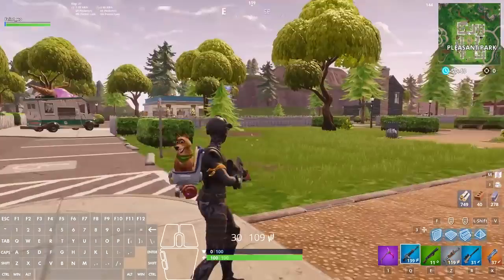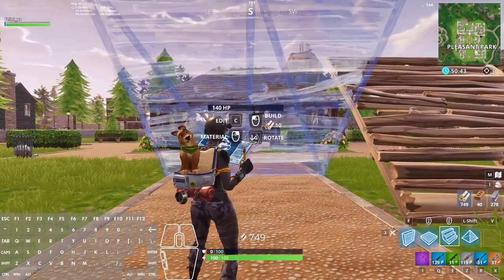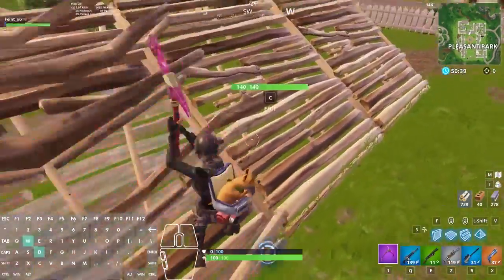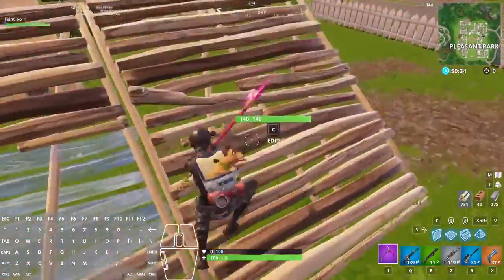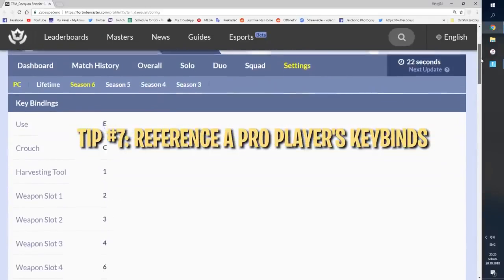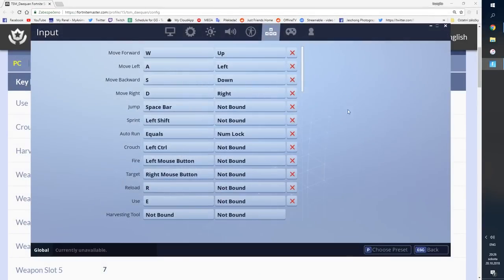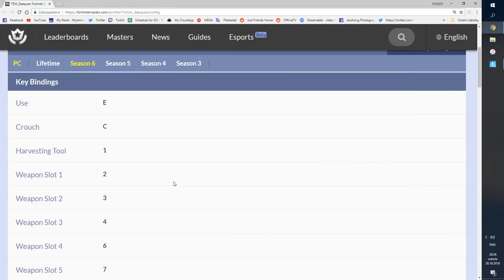After you figure out building, editing, and weapon slot keybinds that are comfortable, it's easier to choose the rest of your binds with the remaining available keys. Keys like T, G, B, 5, and 6 are great for things like trap slot, rotating building, repairing building, etc. One of the most daunting things about setting keybinds is knowing where to start. A good starting point would be to look at what some pro players do, since their keybinds are tested daily and have been refined over a long period of time.